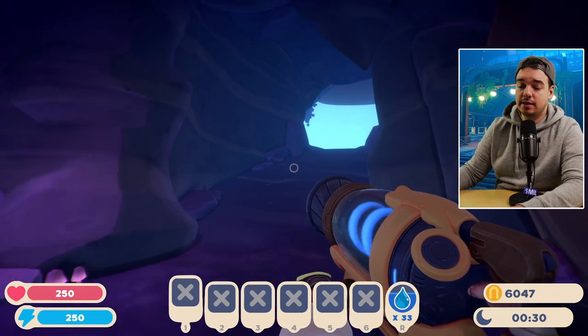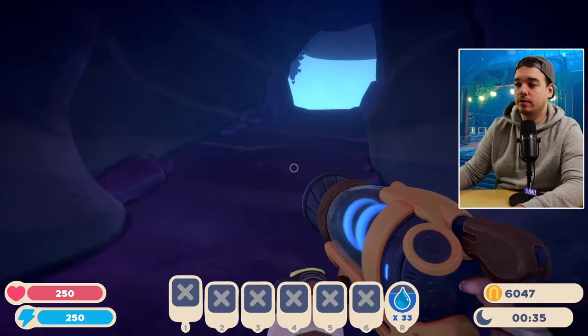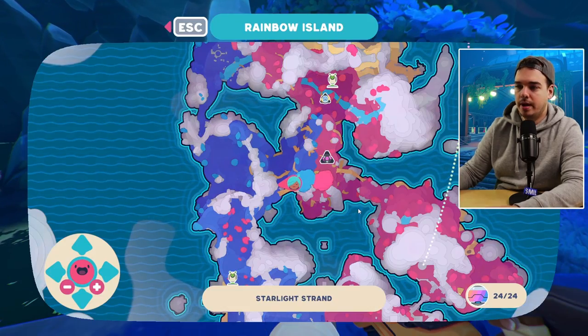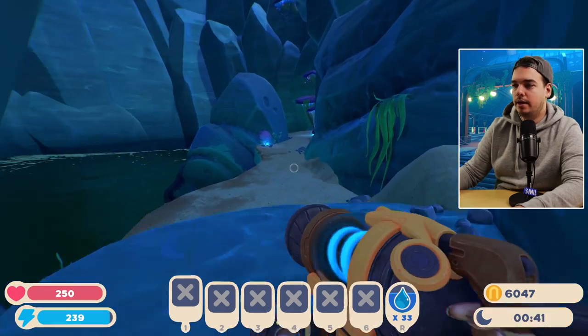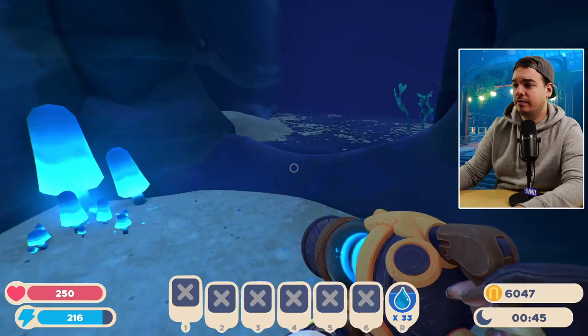Once you are done looking in this cave, you can actually just exit. You are going to take the exit that is furthest away from the water source — there is a water source right over here, so take the exit furthest away. Then we are back out in the open air, and we just want to jump down and come towards one of my favorite caves, because I have already found quite a few Strange Diamonds in here.